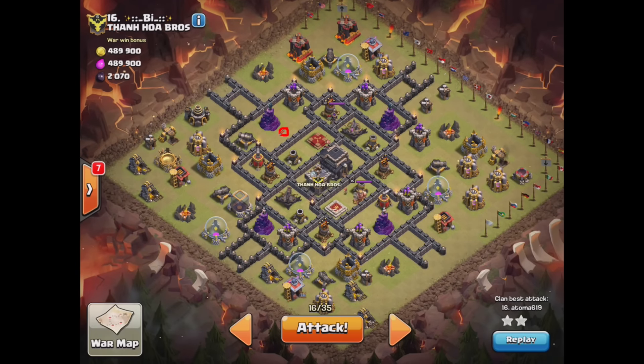It does have double bombs here and here, and the Teslas are out here in these little compartments. The plan is: I'm going to send a couple balloons on this guy, a couple balloons here, a couple balloons there — take out these Teslas, get the CC lure, and take this cannon out. Then I'll drop my anchor up top. He's got a dragon, a valk, and I think just a few archers in the CC. I'm going to use my poison spell on them.